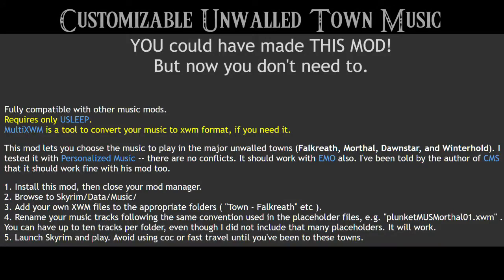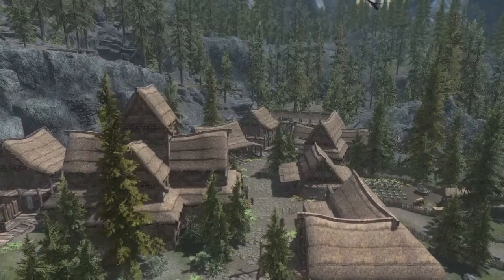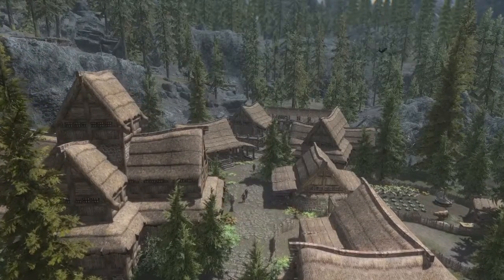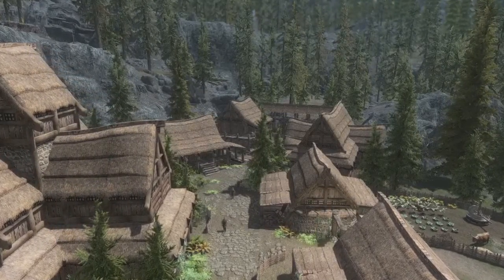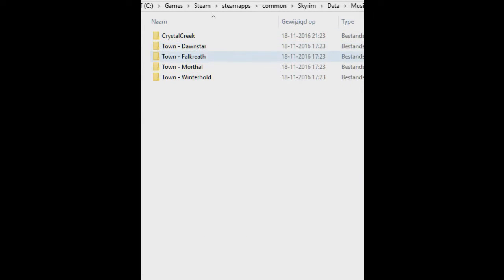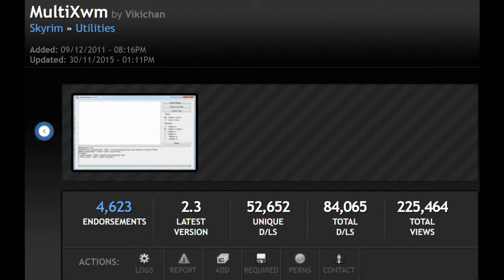Next we have Customizable Unwalled Town Music. This lets you use your own music in certain towns. Normally these towns use the same music as any exploration music outside the town. The mod author made it so that these towns now trigger playing the music of your choice. To use this you need to install the mod manually or through a mod manager, then browse through your Skyrim folder, go to Data and then go to Music. In this folder you will find the names of towns which you can add music to, and in each of these town folders you can place up to 10 tracks of your choice. The files you place here have to be in XWM format to work.